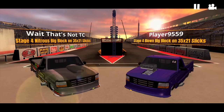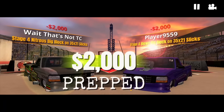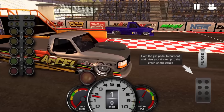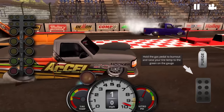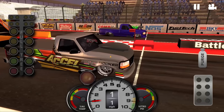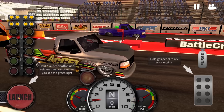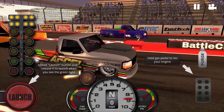This one's Player 9559 — that seems a tad like an AI-generated player name, but you know. That thing looks gnarly as well. It's also got 5.6 as a windshield sticker, so I don't know how this is going to go.